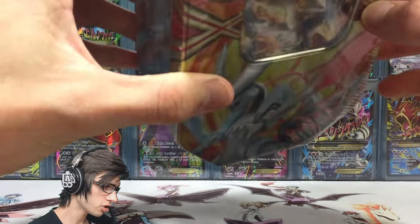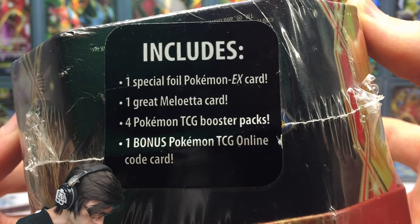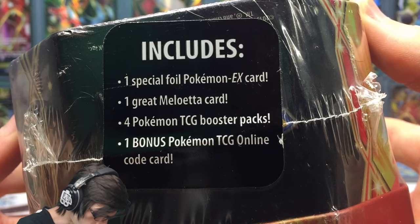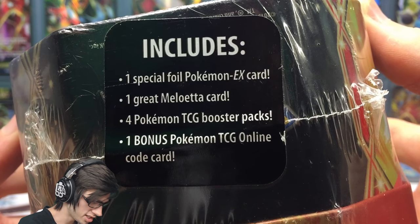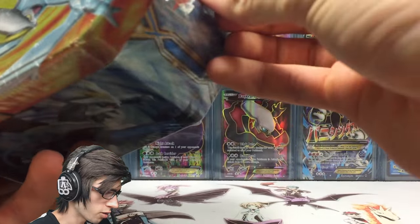Without further ado, there's not too much to go through on the outside. It does say it includes one special foil promo EX card, one great Meloetta card, four Pokemon TCG booster packs, and one TCGO code for online. Let's find this little hole down the bottom here.